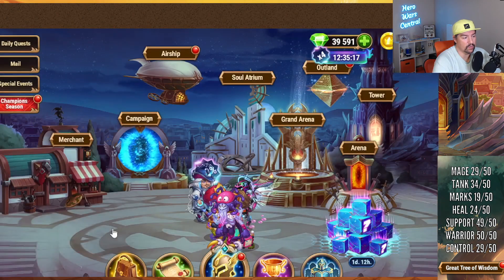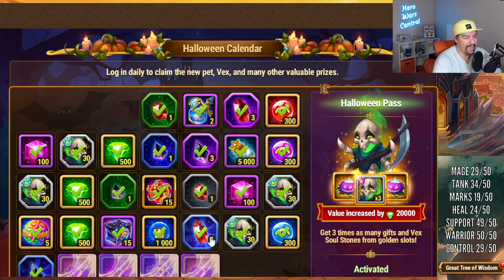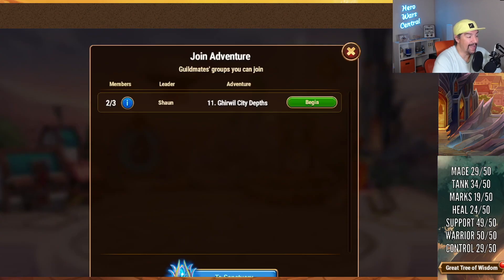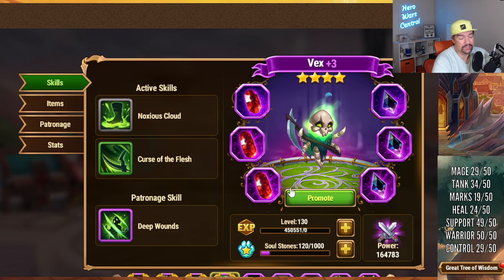Whenever Vex gets to Absolute Star — whenever his soul stones are added to the pet soul chest and the lesser pet soul chest — I'll go ahead and get an Absolute Star. That shouldn't be another month or so before he's added in, and then the pet eggs obviously, so he'll get there eventually. The advent calendar is still going. I think we only have one more set of 30 Vex soul stones in there. I've got Oliver, Albus, Axel, and Vex all maxed out, with the exception of Vex's soul stones.